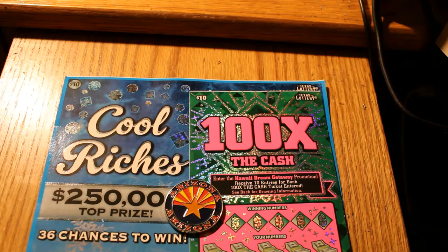Two $10 tickets — Cool Riches and 100 Times the Cash. The 100 Times the Cash odds are 1 in 3.87, and the Cool Riches odds are 1 in 3.76. This will be quite different. Never played these before.